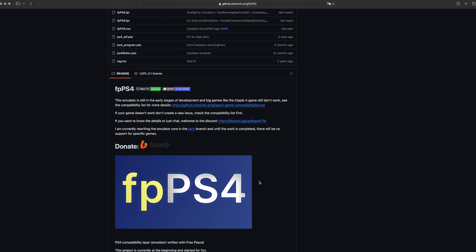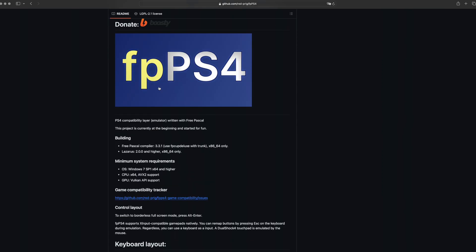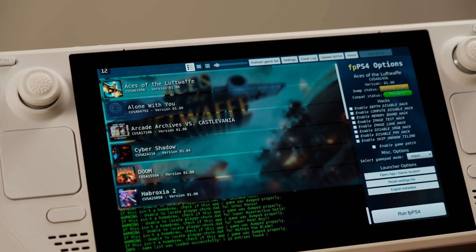The real and working PS4 emulator is called FPPS4, and it's available on GitHub. Here is the place to get the emulator. The FPPS4 interface is quite straightforward. On the left side, you will see the game list.